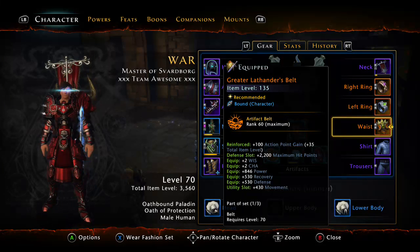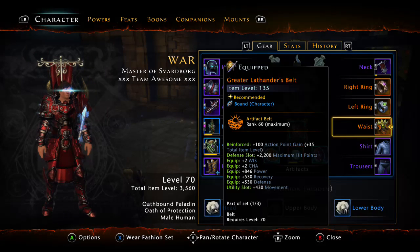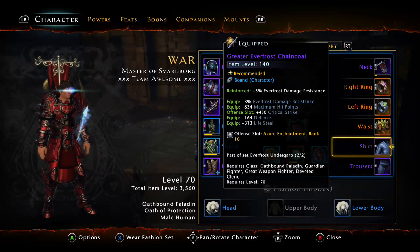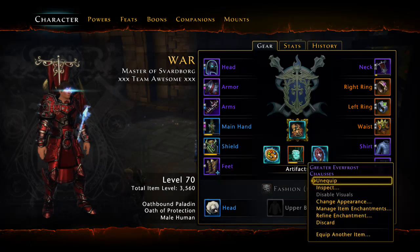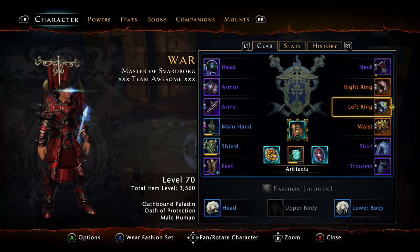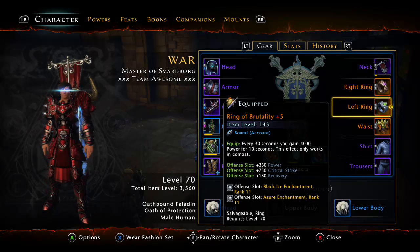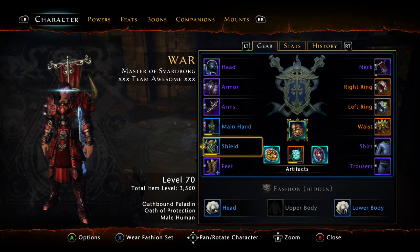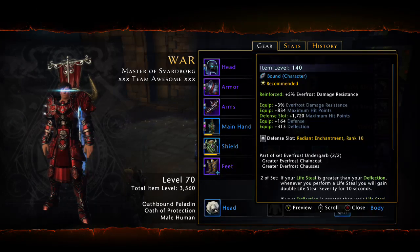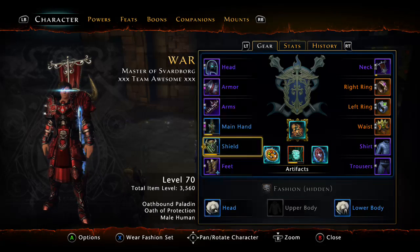For the waist, I have the Greater Lathander's Cloak for the Wisdom and Charisma, plus power, recovery, and defense — pretty good. For my shirt and pants, I have the Greater Everfrost Chain Coat and the Greater Everfrost Pants. These give a stat bonus: when your deflect is higher than your lifesteal, you deal a certain amount of damage to your attacker that doesn't exceed 15% of your HP. Since my HP is quite high, that 15% is a decent chunk of damage, and it procs every 30 seconds.